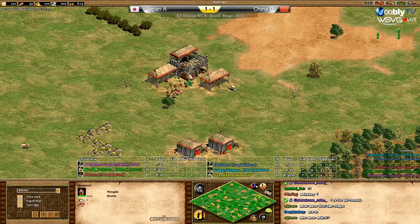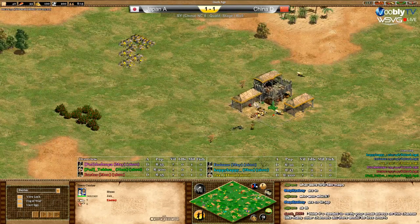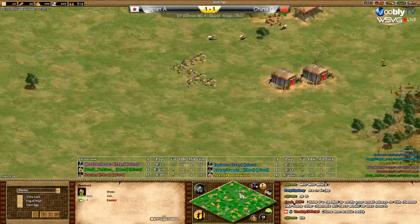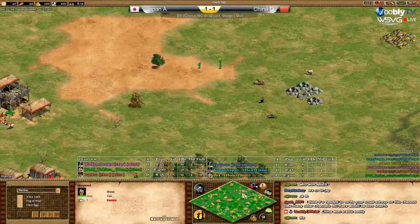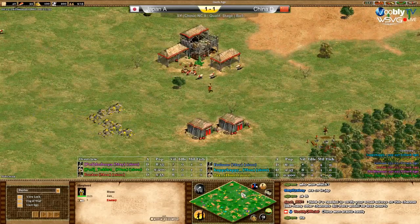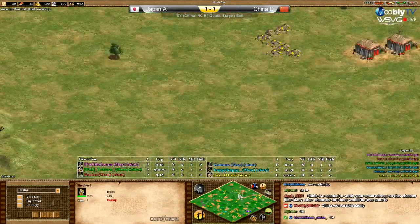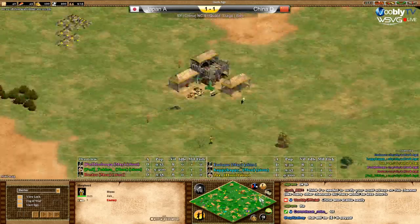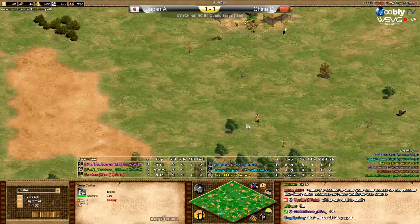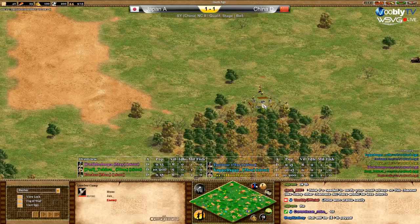On the right side we see Mongols versus Hans - really interesting. Let's see if Mongols go for trash with that map. Look at his map: wood in the front and all around, nothing else. Yellow is not the best map either - look at his main wood, really far from the TC. You don't want that.